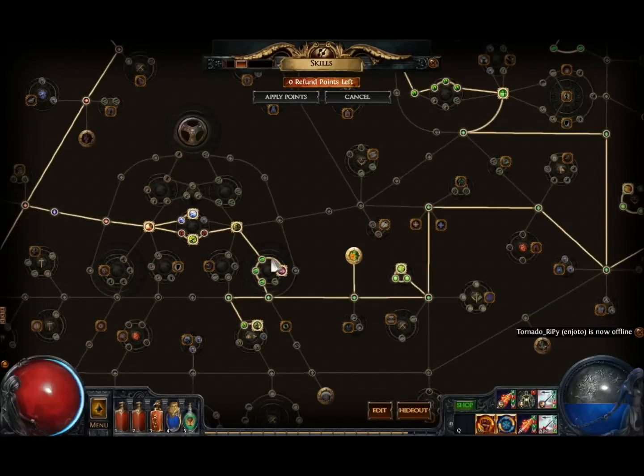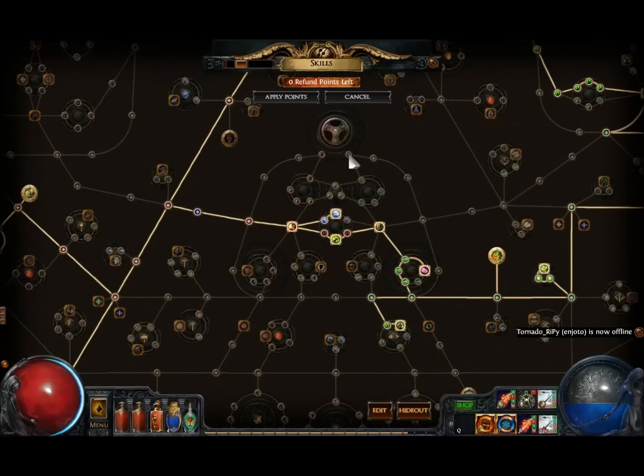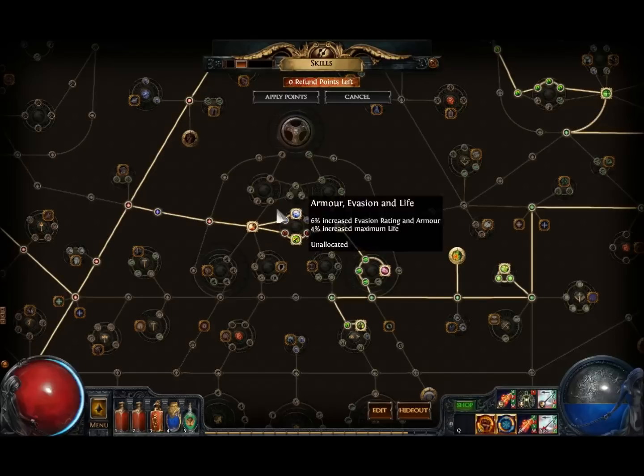Get Iron Reflexes — these are nice damage nodes here. You can also do this build as a Duelist: starting with attack speed, armor, and life nodes, get attack speed here to get to Art of the Gladiator, and then you have access to pretty much the same tree.